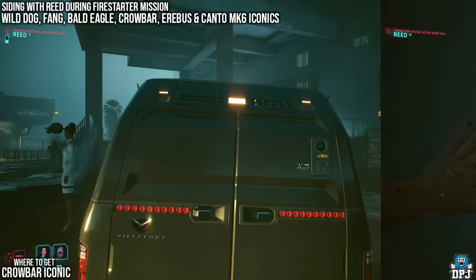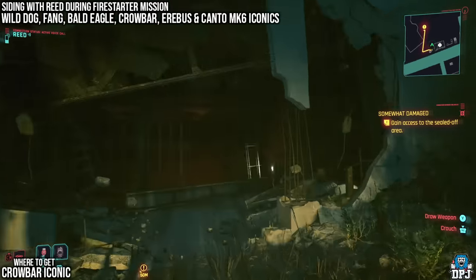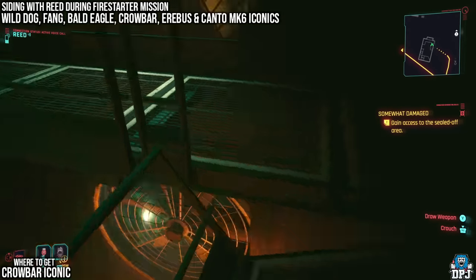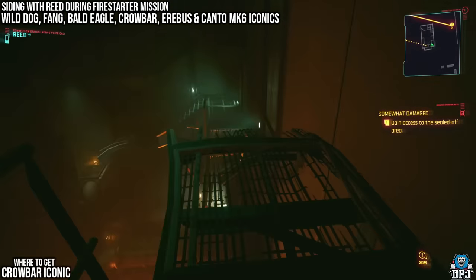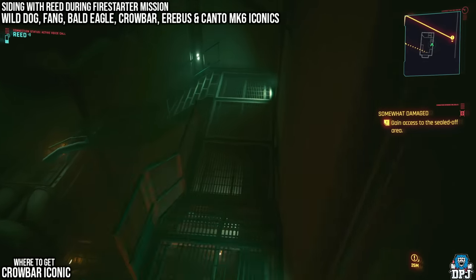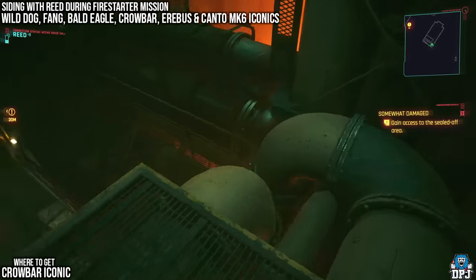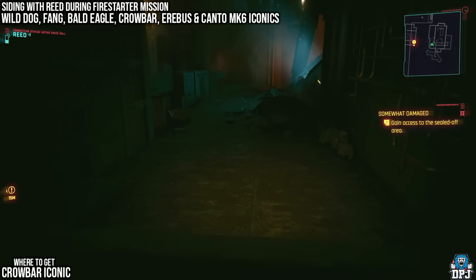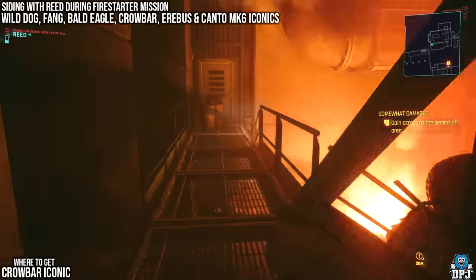The next mission, Somewhat Damaged, gives you the Crowbar, the Erebus blueprint, and the Kanto Mark VI blueprint. Very early in Somewhat Damaged, you come to a point where you can grab the Crowbar iconic — you need level 20 in the Body attribute to get this. Go to this gate, force it open if you have level 20 Body, and grab the iconic while you're here.